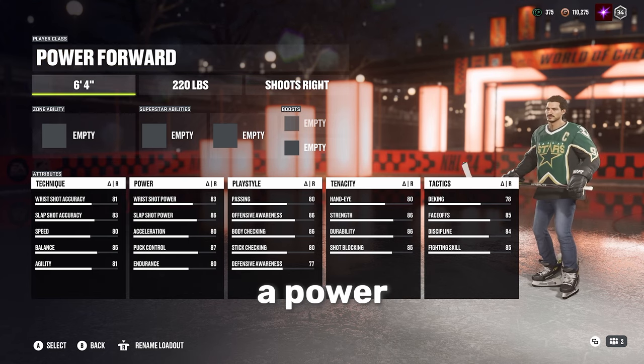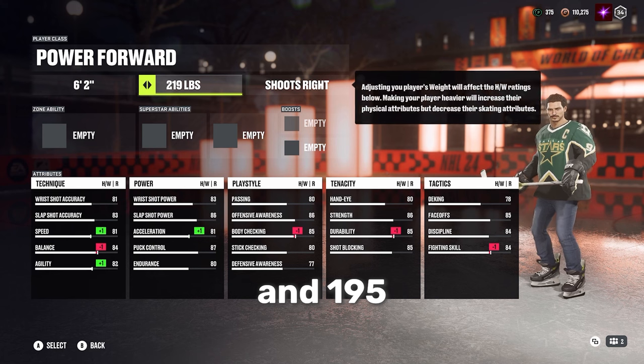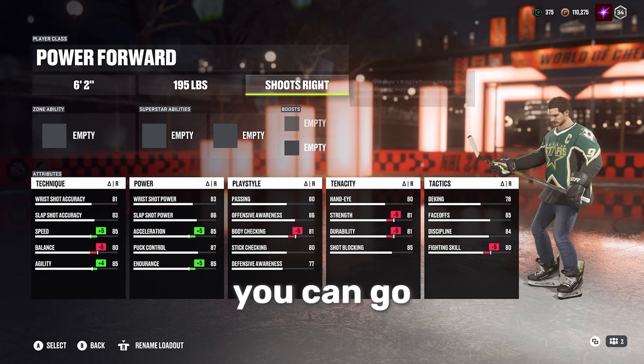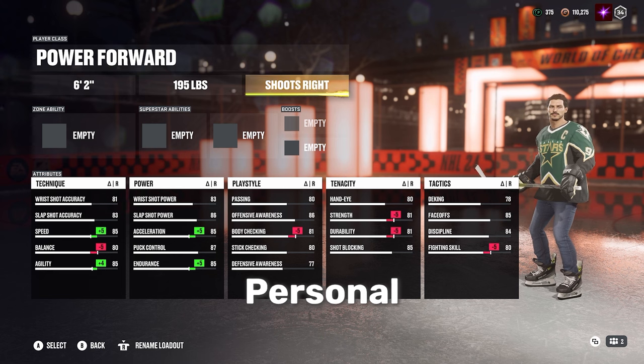We're going with a power forward archetype, 6'2" and 195 pounds — the lightest that you can go. Shoot right or left, it doesn't matter. Personal preference.